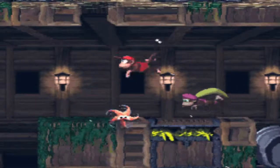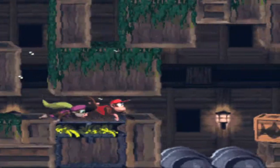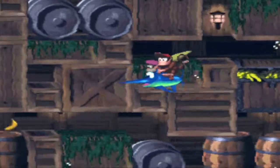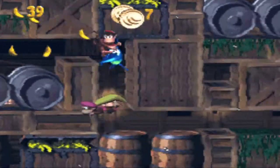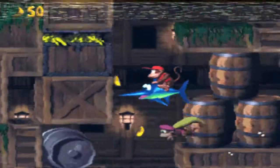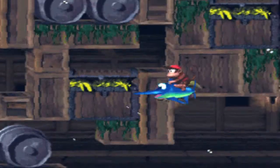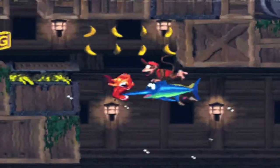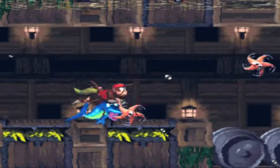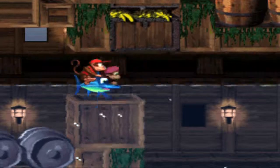There are a couple of spots where you can get random banana coins. That enemy is a Shuri — supposed to be like a shuriken. Here's one of those shortcuts I mentioned — there's a shortcut within a shortcut, which is sort of weird. And there are these treasure chests filled with bananas, underwater. I think I just missed a bonus.